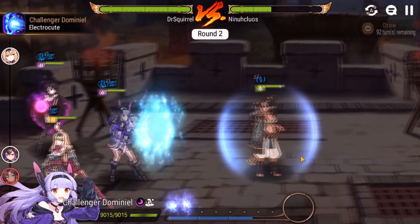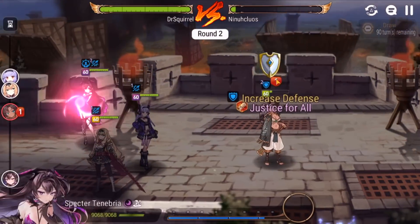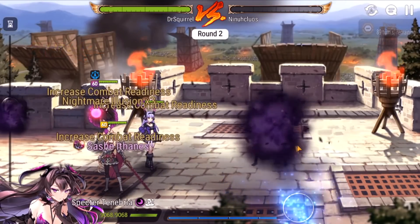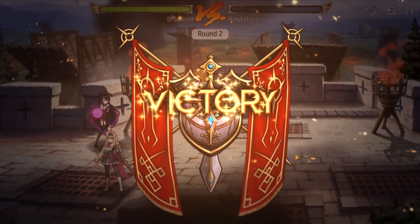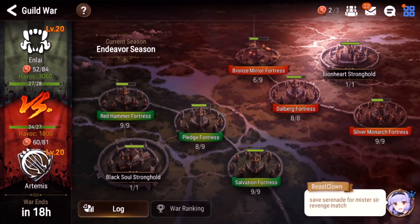We'll just finish the Kayron here, then we'll Soul Burn and do some big damage into the Flurry. Oh, very tanky Flurry — not bad. But she's going to die right here. So pretty scary first fight, but we got the W. Let's move on to the next fort.